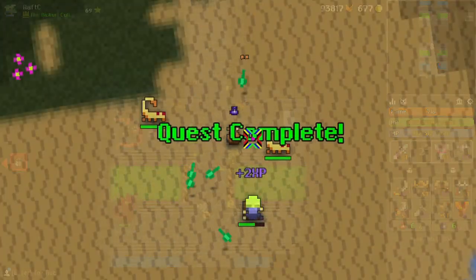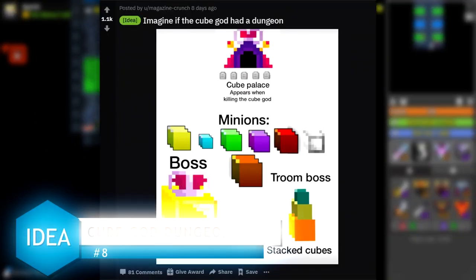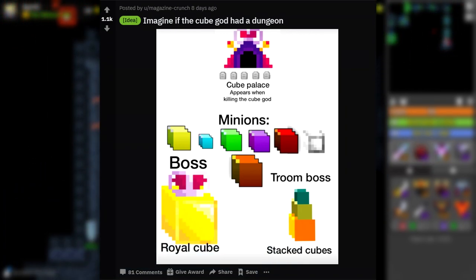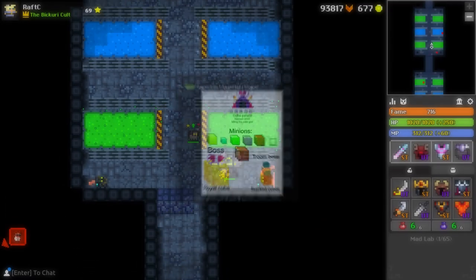Moving into the second to last idea: a Cube God dungeon. Everything from the boss to the minions in a single picture - it's a cool idea and I think the cube has a lot of potential as an enemy. I'm not sure if this is ever going to happen, but if it did, I'm not sure anyone would complain.